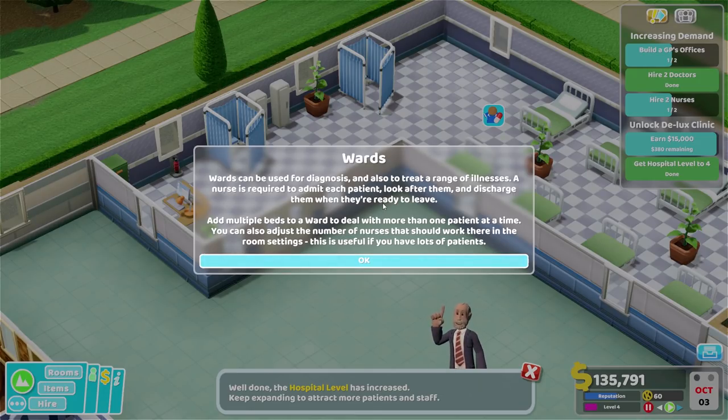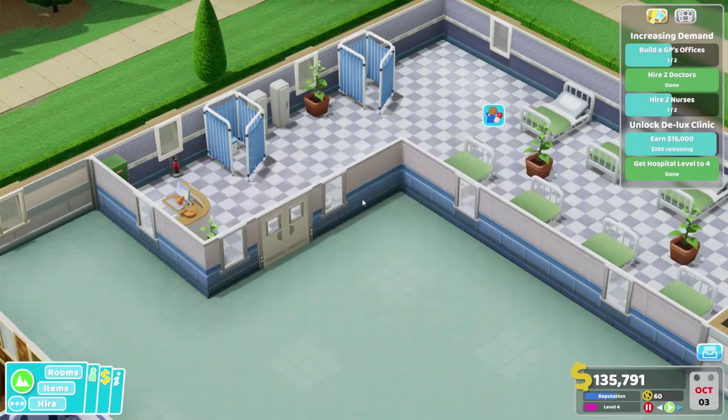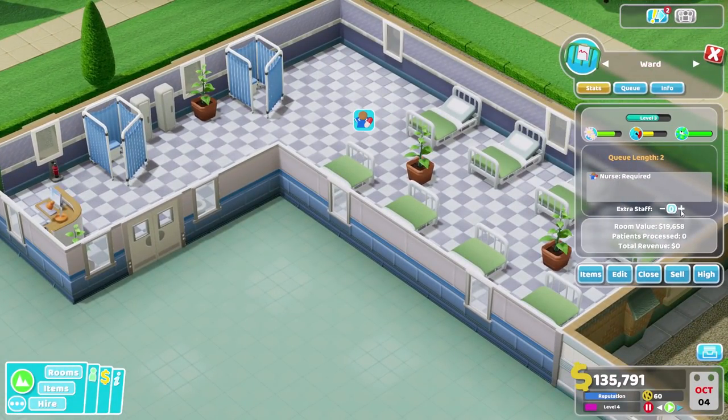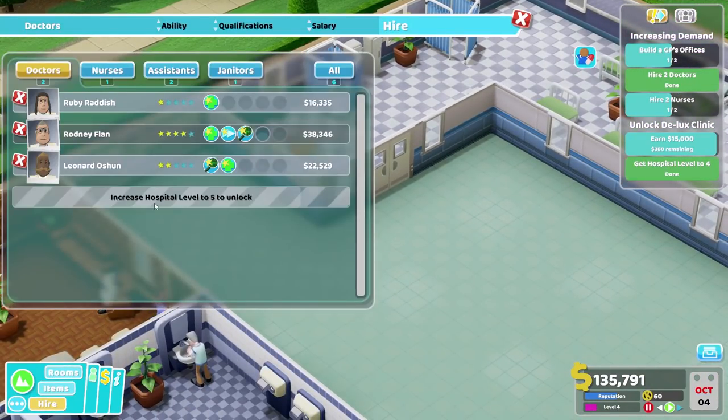Wards can be used for diagnosis and also to treat a range of illnesses. A nurse is required to admit each patient, look after them and discharge them when they're ready to leave. Add multiple beds to a ward to deal with more than one patient at a time. You can also adjust the number of nurses that should work there in the room settings - this is useful if you have lots of patients. I do want this ward to have extra staff, so we'll have two nurses due to be here. But at this point we do need a lot more nurses.